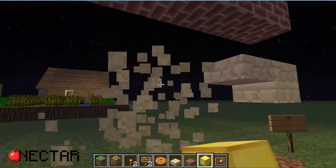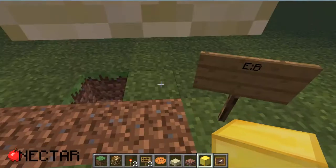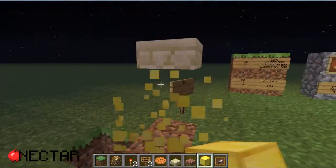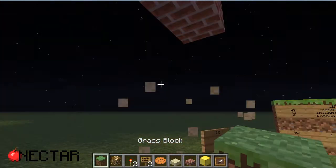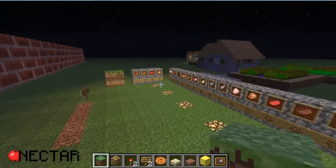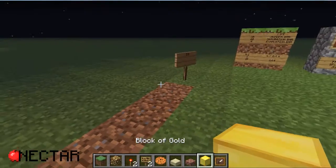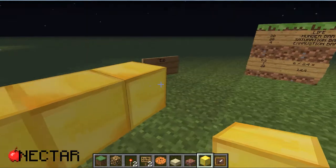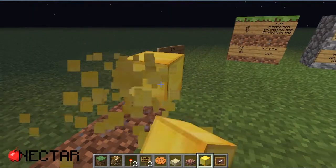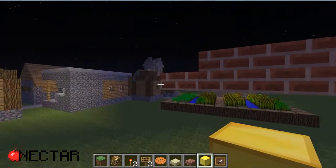The saturation keeps decreasing until we only have one point left. At that point it will replenish again, and when it is destroyed, one point in hunger will be removed. Then the process will repeat — just that in this case the exhaustion bar will be filled but not the saturation bar. So next time when we remove four exhaustion points by doing any action, it will directly go to the hunger bar.